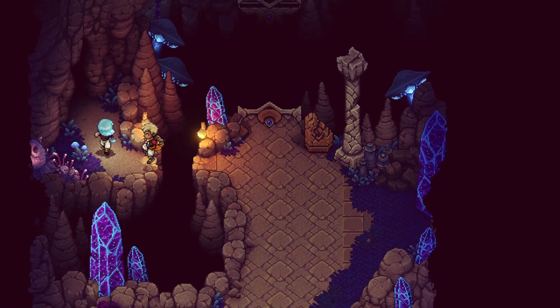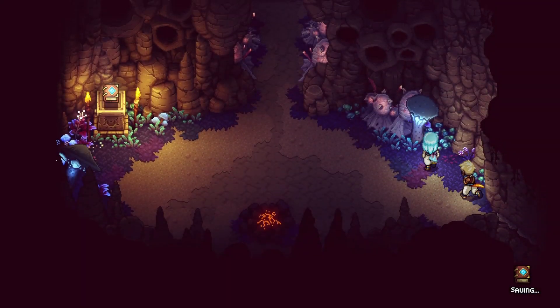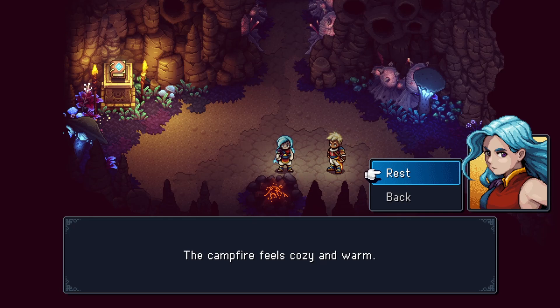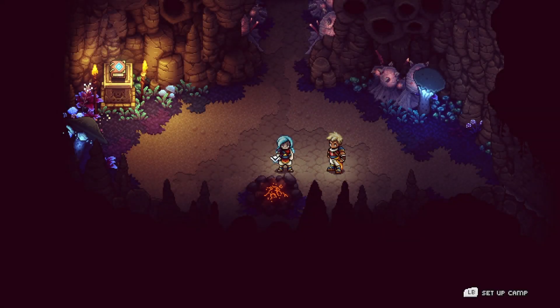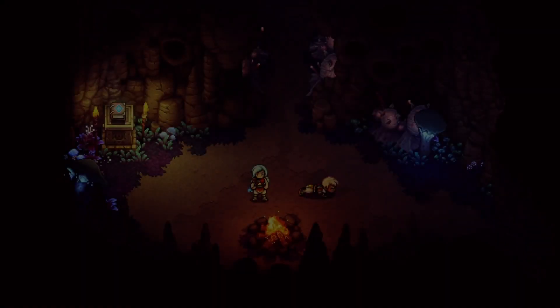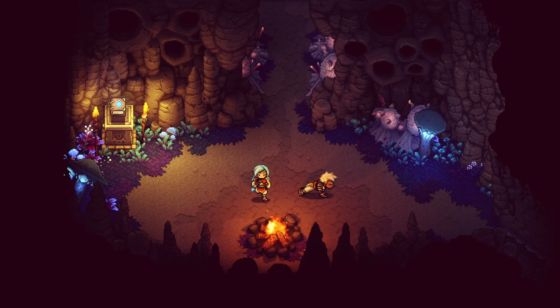Let's see. Oh, someone was here. The campfire feels cozy and warm. But I ate the tomatoes — I shouldn't have. Set up camp. What does this do? Oh, now we can. Can we speak with each other? Swap characters.